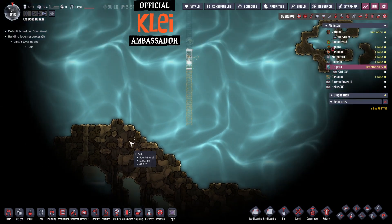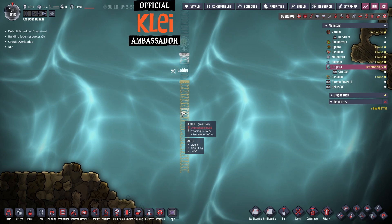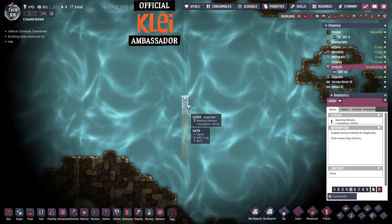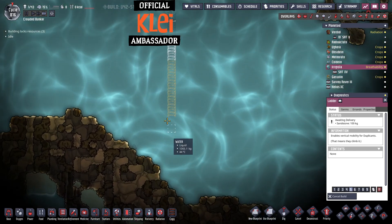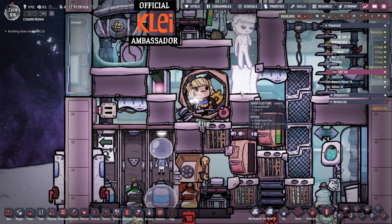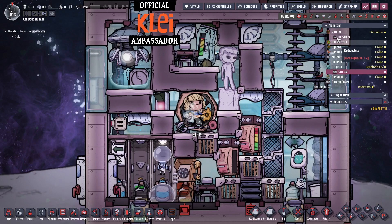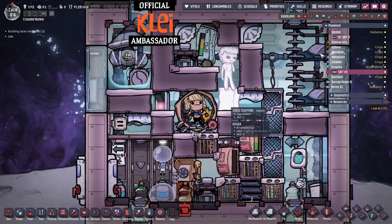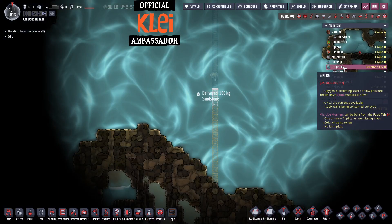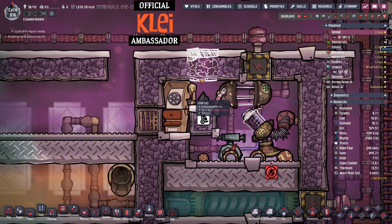We've found the bottom of this now, which is good stuff. Let's keep going. We're going to have a morale problem though — you lose the great hall bonus when I swap this, so that's not ideal. The stress will start going up. Swap it back when we're okay.